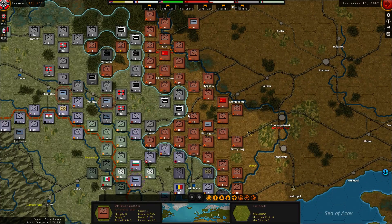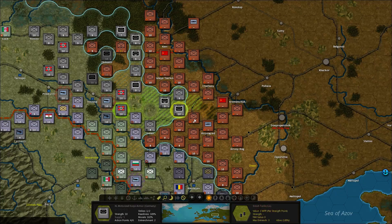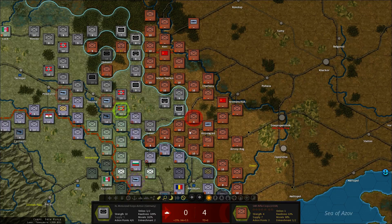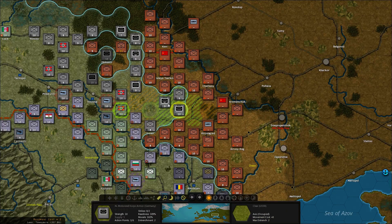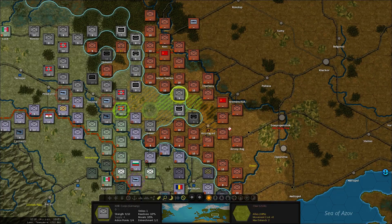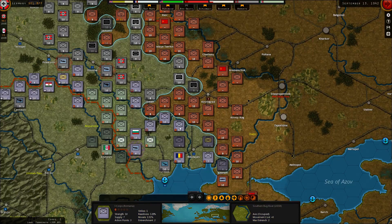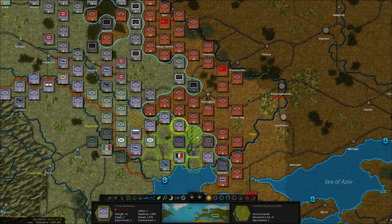Let's concentrate on this situation down here. We want to punch our way through here — do both attacks and then plow the SS through. Check out the enemy fighters. But we can't take Kirovograd itself — that's a bit of a shame.